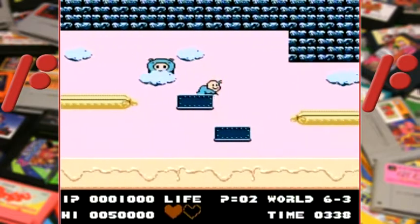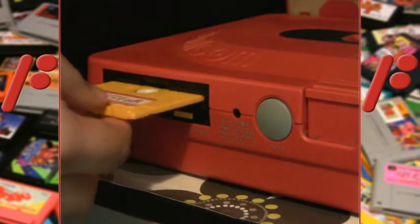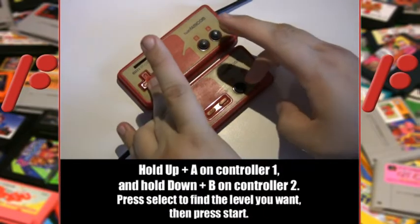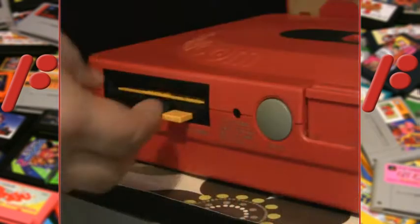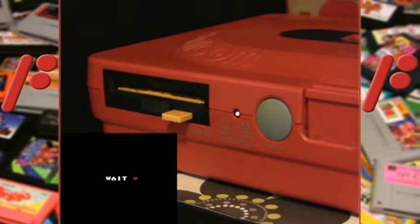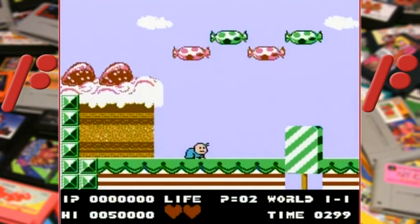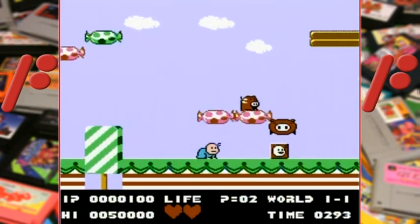However, since this game is on the Famicom Disk System, entering the code is less than smooth. You'll need to do it on the title screen, meaning switching to side A. Then the code itself involves both controllers, which is always fun, and when you've chosen the level to warp to, you have to flip to side B again and load. Prepare to test your patience as you flip disks, wait, and enter codes over and over.